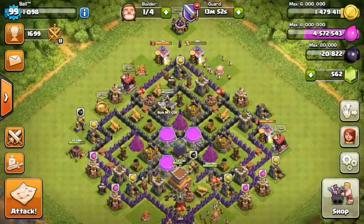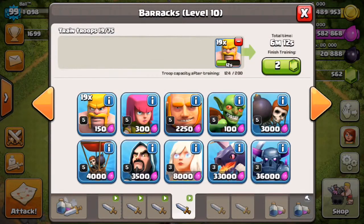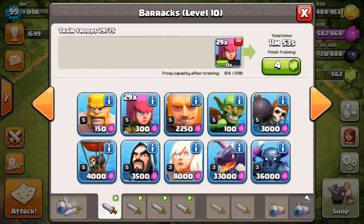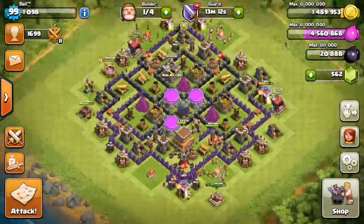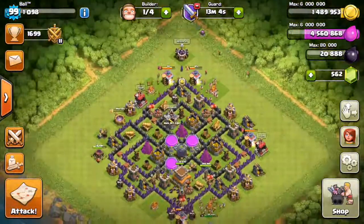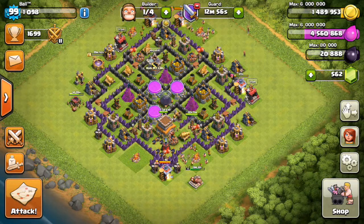That's three different ways to attack and what bases to look for. Now you know how to barch. I think my next guide will probably be barch plus minions, or wizards and healers, giants and healers, balloonion, GoWipe, all giants with wall breakers, all dragons, all pekkas, all wizards — I'll show you all these different troop compositions and what you should do when you're low on trophies or elixir. Thanks for watching, I hope you enjoyed, hit the like button, subscribe, and stay tuned for more content. See you later!